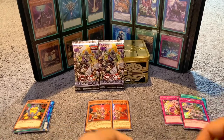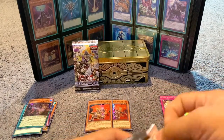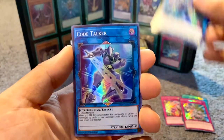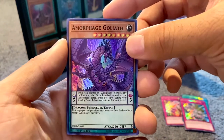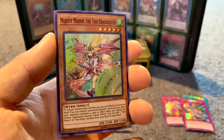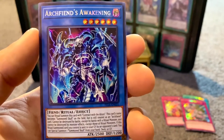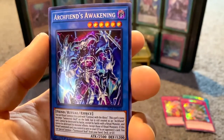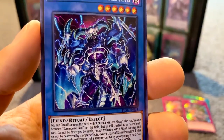Two more packs — pulled another Fire Fist monster, pretty cool. Got a secret rare Cold Talker, and Amorphage — however you pronounce it — that's awesome. True Draco Caster — awesome. And what a nice Archfiend's Awakening ritual monster — this is dope. I'm a big fan of Summoned Skull so anything Summoned Skull related is awesome. Look at that design, that card is super awesome.